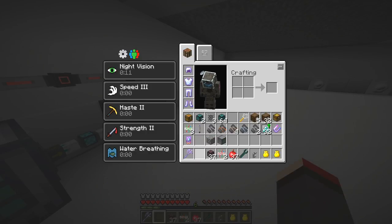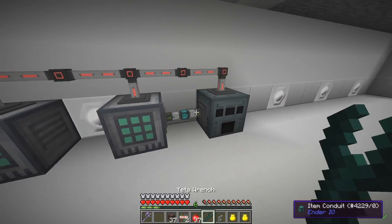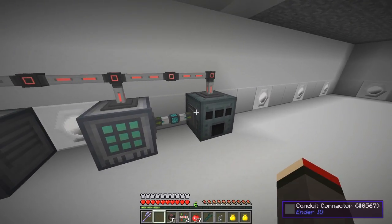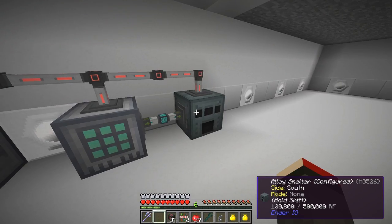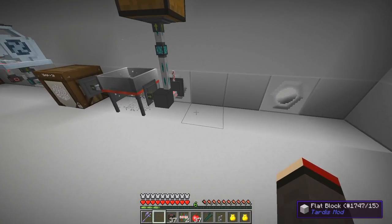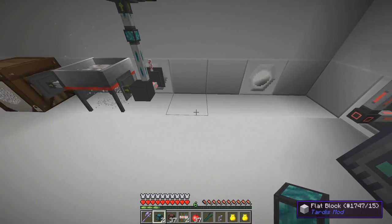I'm going to feed the energy conduit between the two machines here and anything that comes out of these crafting units is going to be smelted. There's nothing else you can do with the dusts - there are no other recipes, they're just straightforward smelt-only recipes. So we can set this to furnace mode only. The next thing is to bring the item ducts around here to force everything out over here.